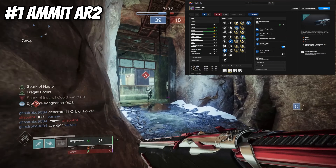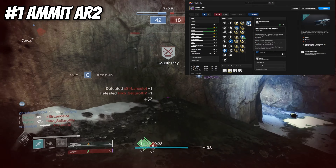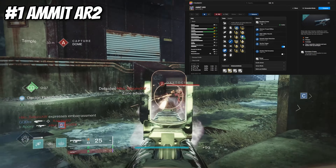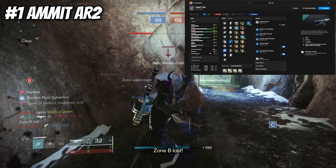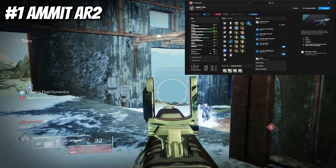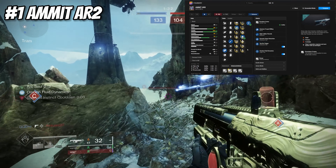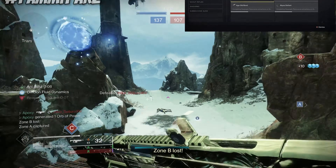We also have the origin trait Iron on Fluid Dynamics, which gives increased reload speed and stability for the top half of the magazine. When that's active you basically get over 100 stability and 70 reload speed, which is pretty decent. All of this works together to make this weapon truly a beast — it's my favorite auto rifle for the secondary slot, and it only takes two red borders to craft, so it's super easy to get.